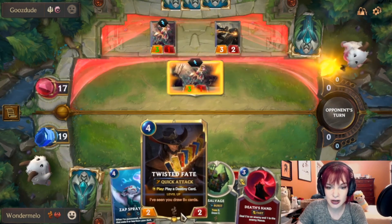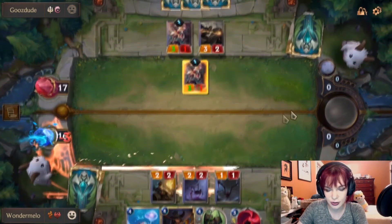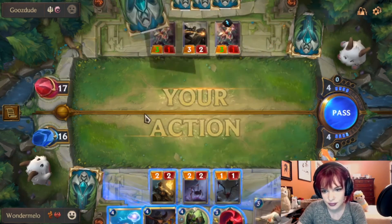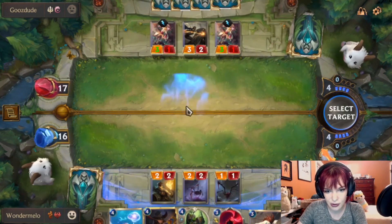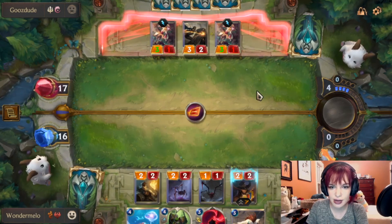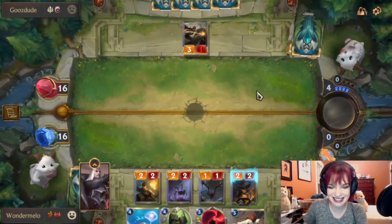Plus next turn we do have a Twisted Fate and we can just get rid of that. We're just going to let it go through — that's fine. Next turn we get to Twisted Fate and get rid of both of the three-ones. I wish we had the Powder Kick but we don't, so we're going to work with what we got. We're going to go red card this. I could have waited for them to put some more down, but I feel like they probably would have just passed if I passed.